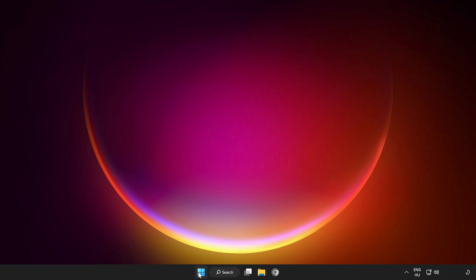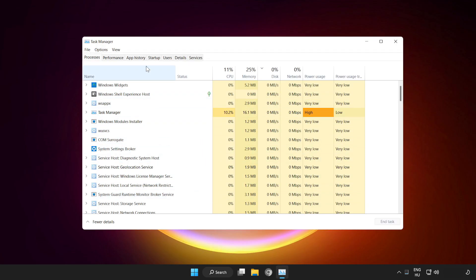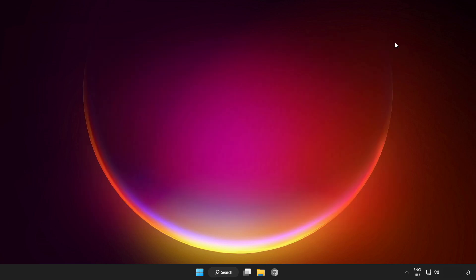Right click the start menu and open task manager. Click startup and disable not used applications. Close the window and restart your PC.